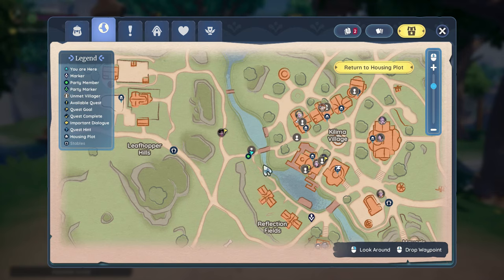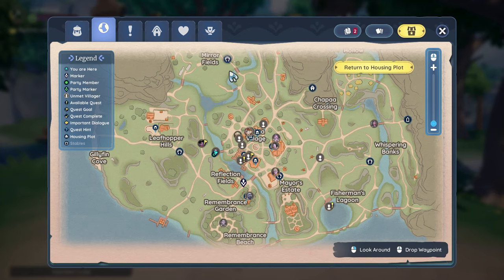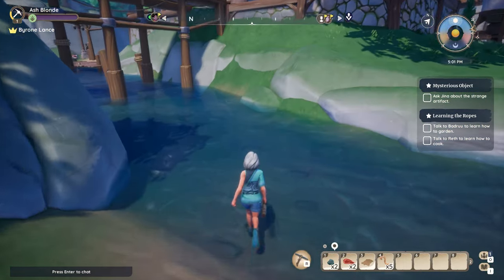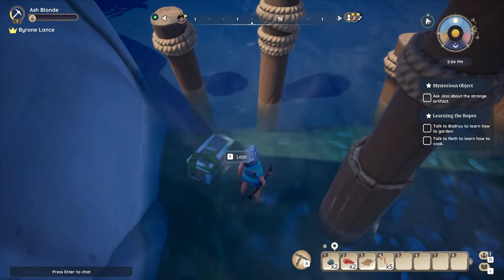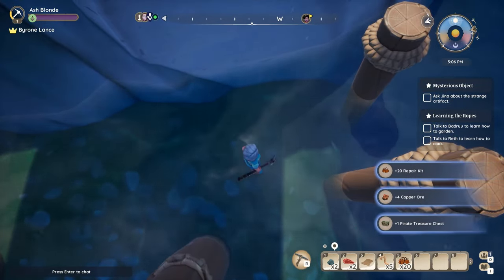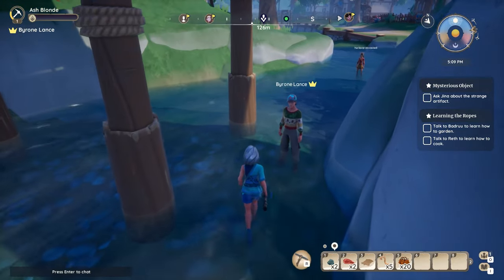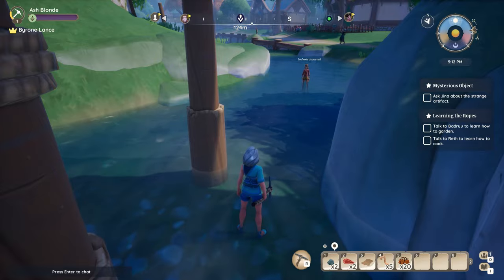This bridge takes you into Kilima Village — I'll show you on the map, it's right here in front of us. This is Kilima Village and if I zoom out on the map you can see the house or tent you live in right here. Here's your treasure chest — go ahead and loot it. You get 20 repair kits, four copper ore, the pirate chest, and 10 gold. We are getting some gold!